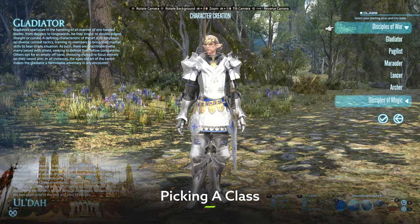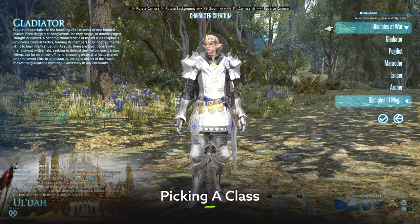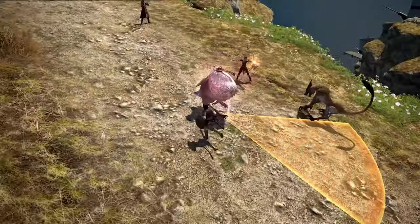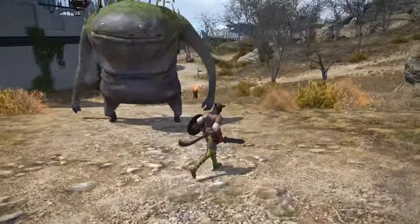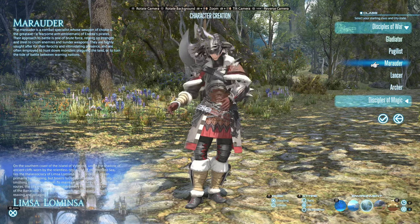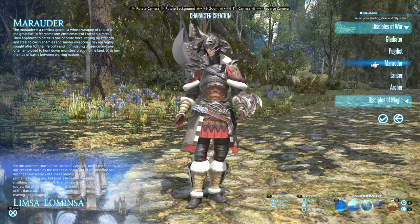Starting with the tank options, the Gladiator is a great choice for new players, because their shield and sword combo offers a nice balance of attack and defense while you get to grips with the early bit of the game. But if you're feeling a little bit more brash, the Marauder is an axe-wielding tank who is slightly more damage-oriented.